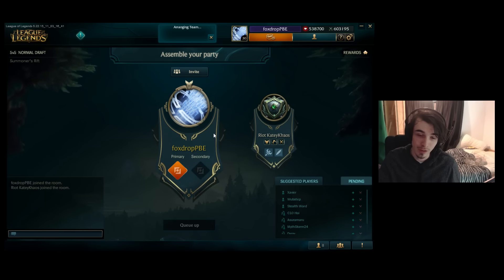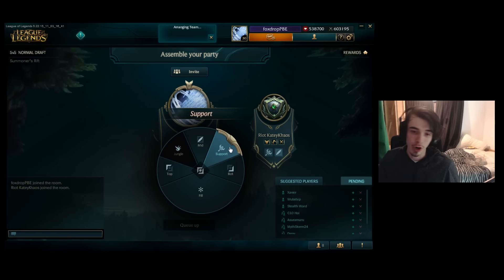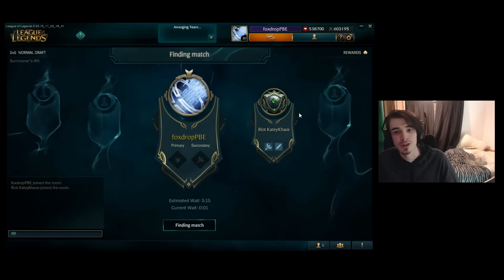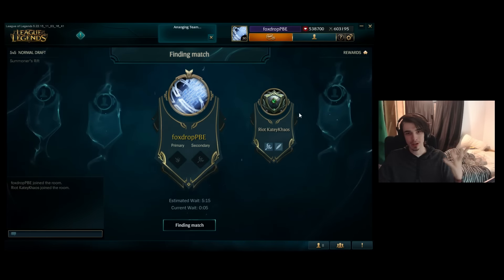Another really cool feature is that before the game even begins, you get to choose your primary and your secondary role. Because I like to play jungle, I'm going to choose jungle as my primary, and because I'm pretty darn awesome on the hookers — Thresh and Blitzcrank — I'm going to choose support as my secondary role. So once I've chosen my primary and secondary role, we're going to queue up. My teammate has chosen their primary and secondary role as well, and we're going to find a game.